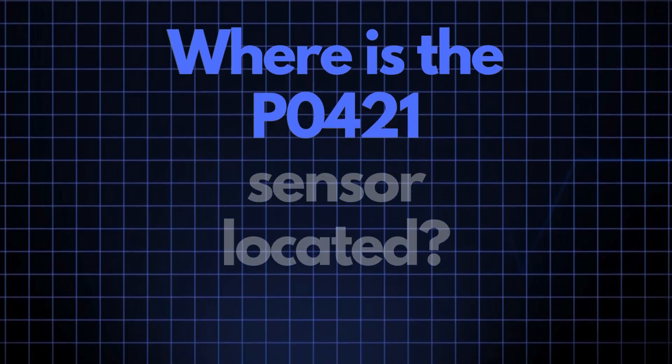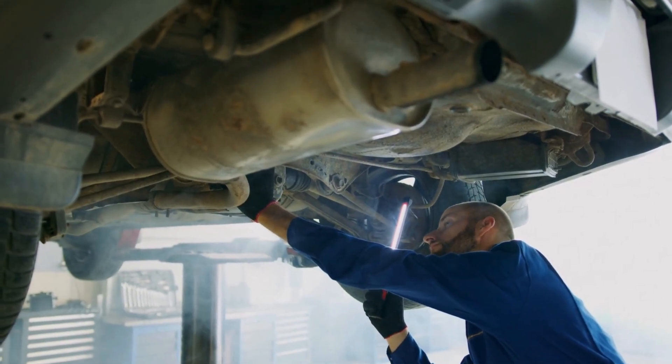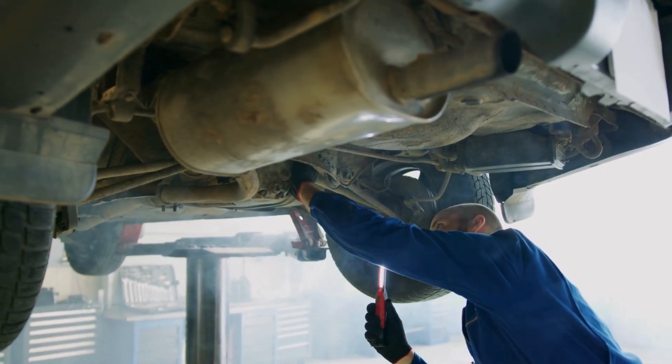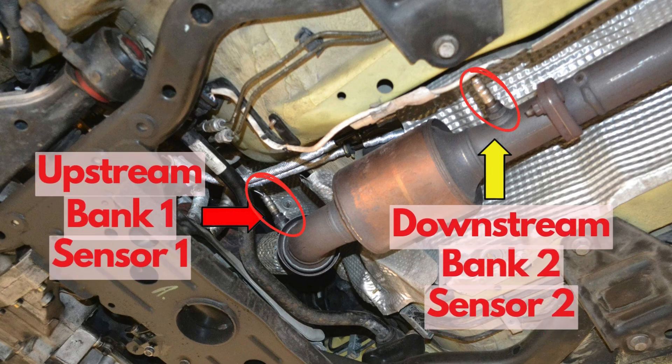Where exactly are the P0421 sensors located? Catalytic converters typically resemble exhaust mufflers and are integrated into the exhaust system upstream of the actual mufflers. The oxygen sensors are strategically placed on either side of the catalytic converter — the upstream sensor is positioned before the catalytic converter, and the downstream sensor is located after it.